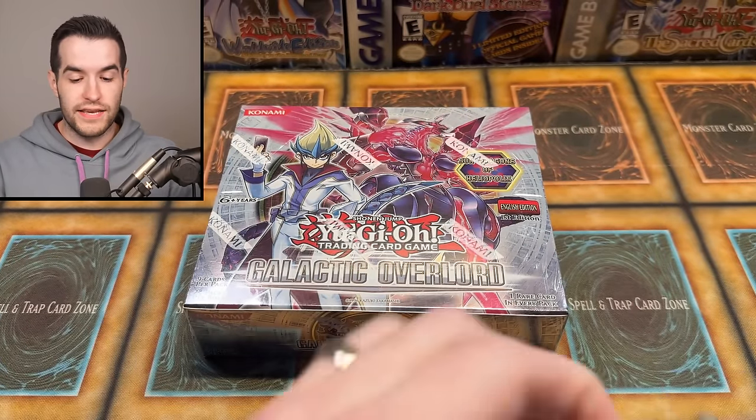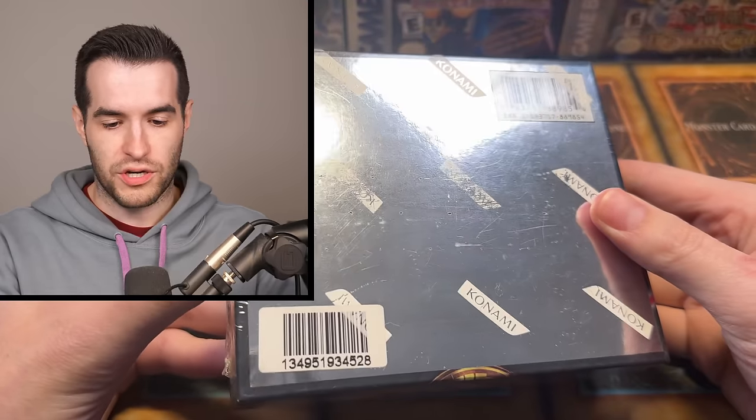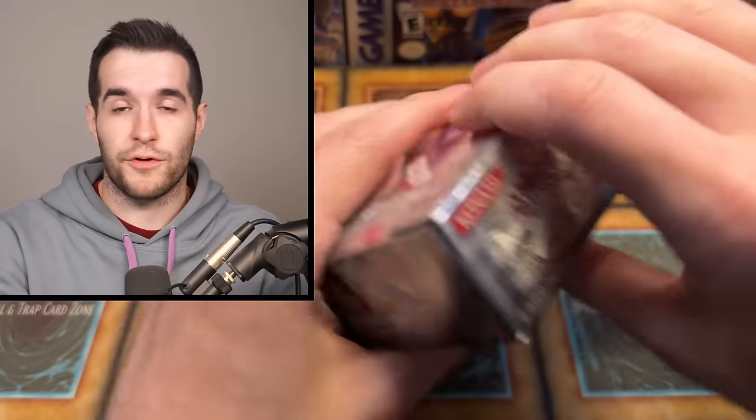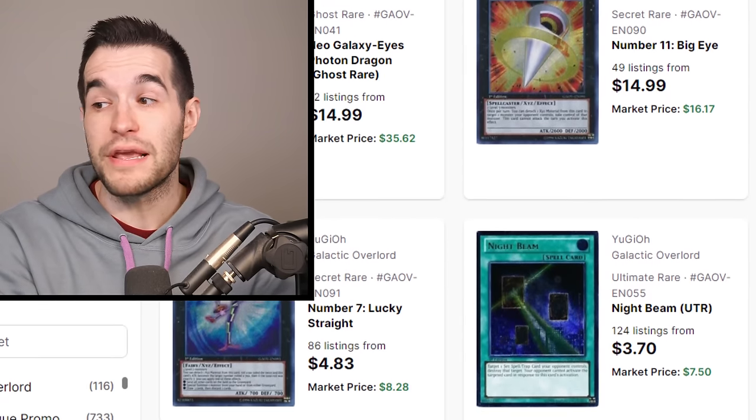Let's crack into this booster box. This is a pretty nice box. This has been in my collection for quite a while — I got it from a guy who had a bunch of boxes, and weirdly, we've pulled a ton of Ghost Rares from those boxes. So maybe we'll get a Ghost Rare again. The biggest card in here is the Neo Galaxy Eyes Photon Dragon as a Ghost Rare. There's also a Big Eye Ultimate Rare, Night Beam, and a couple Supers with some money — Queen Dragon Dijin is one at about $5.